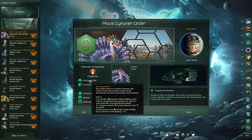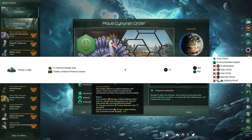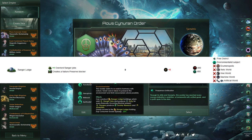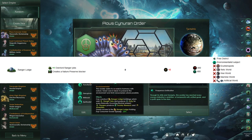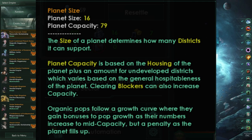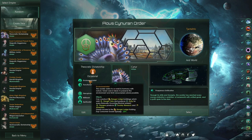The second-to-last benefit is the Ranger Lodge Holding, which gives additional Ranger jobs — relatively weak, as explained — and will create a Natural Preserve Blocker on the Vassal's homeworld. This isn't really much of a benefit at all. Uncleared blockers hurt planetary capacity and reduce the amount of districts we can construct, which would otherwise give us better jobs than a Ranger. So there are lots of opportunity costs with Environmentalist so far.